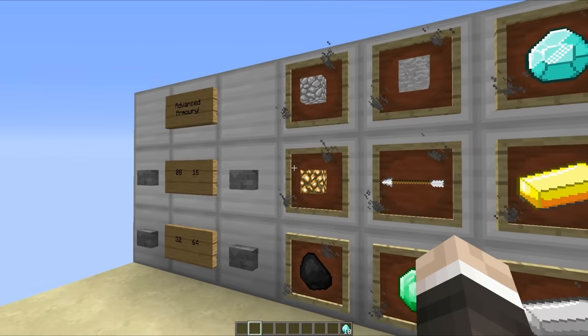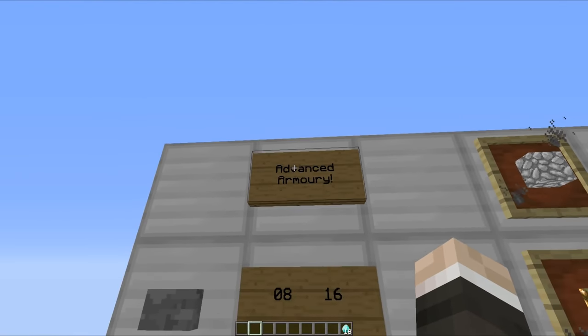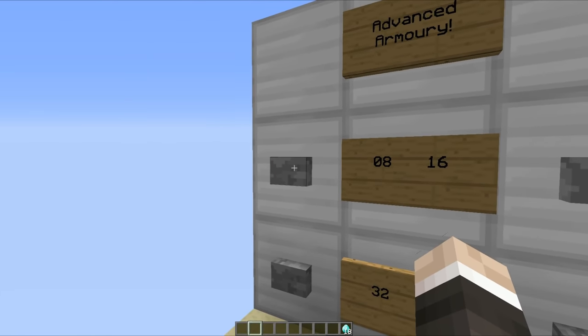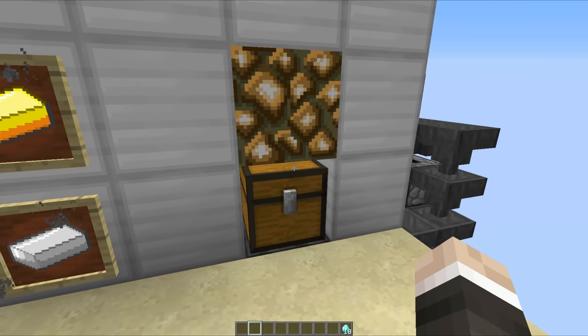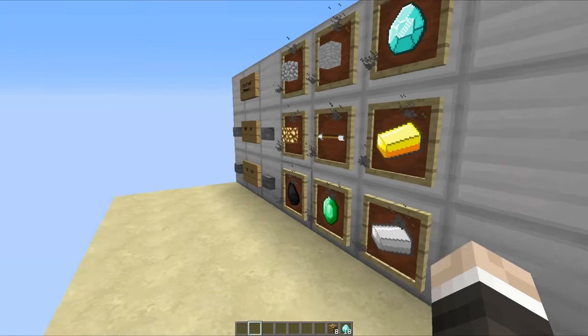Basically, the way that this arrow is pointing is the item that is selected. If we flick it on, then we will be receiving coal in the chest. If we flick it again, then we will be receiving glowstone. Now if we head over here, we can select the quantity of the items. For safety's sake we are going to be using eight. So if we hit this button here, eight items will flow into this chest. They're going in — that's one, two, three, four, five, six, seven and eight. There we go, that is all of our items. We can pick those up and walk off.